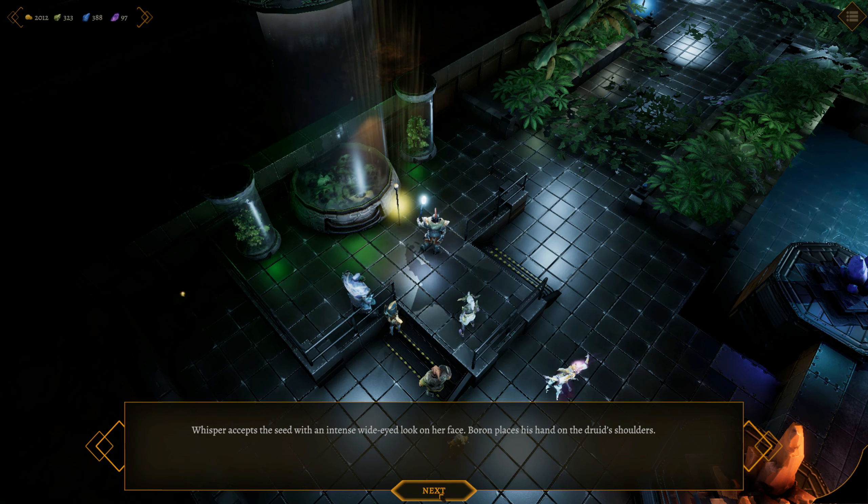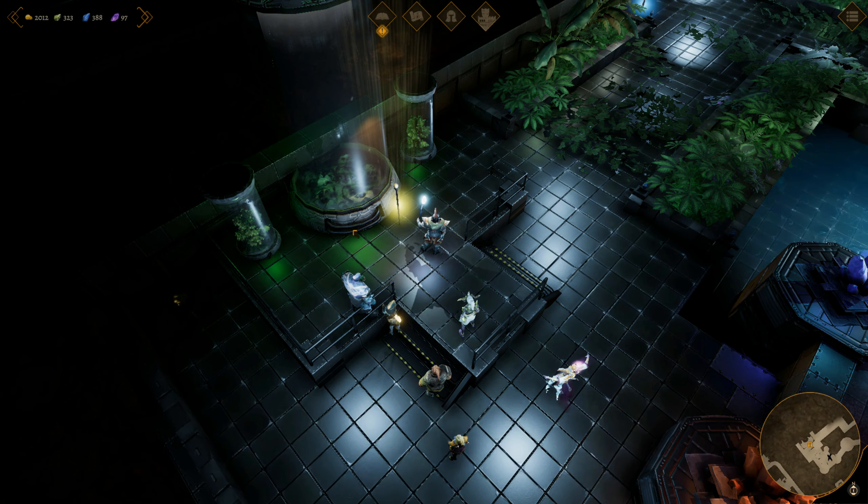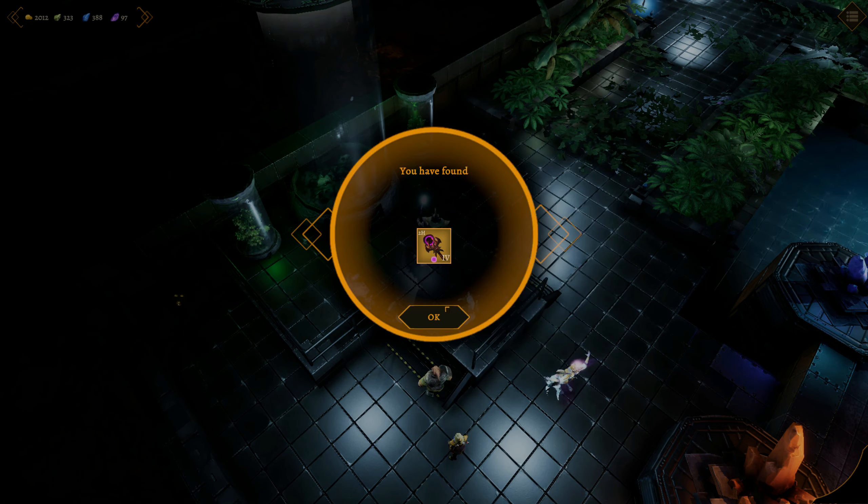'Depressingly gracious of you, Eric.' Whisper seizes the seed with an intense wide-eyed look. Boron places his hand on the druid's shoulders. 'I do not believe your people will live or die by a single tree, no matter how powerful. There will be another way.' 'The balance has truly turned in our favor. Now, what item shall I forge with such unimaginable power?' Well, it looks like you already did it. It's a lot of skill power increase, crit damage, and hit points. It's actually a really nice staff and it's reforgeable.